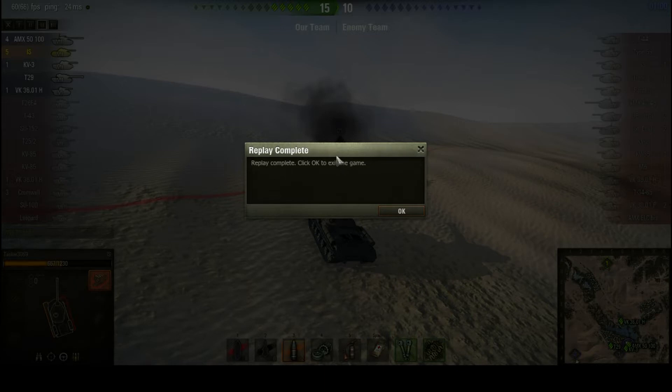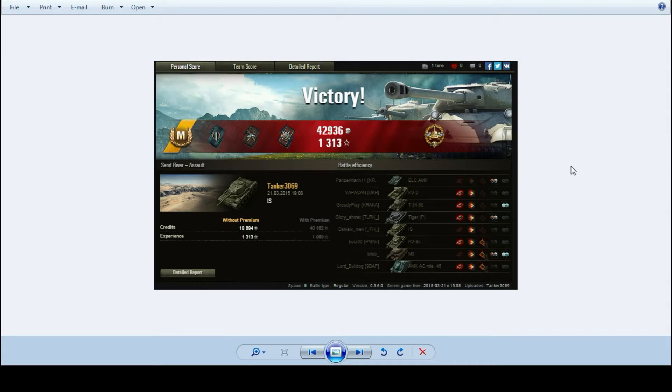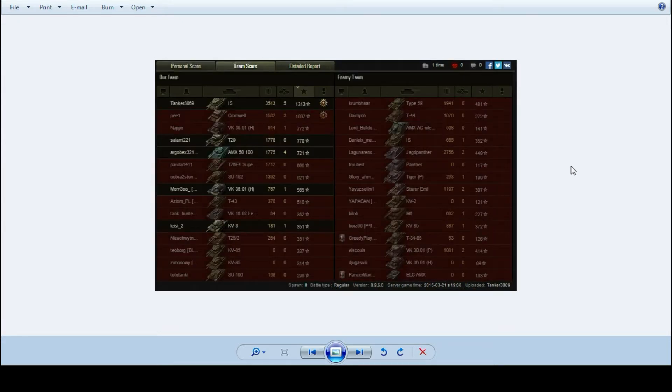Let's go and have a look at the post-battle results and see how well he did. So as we can see, that was an Ace Tanker for Tanker — way too many tankers in that. Fighter, Duelist, Fire for Effect, and a High Caliber medal. He got 3,513 damage, 5 kills, 1,313 base experience, coming at the top of his team.